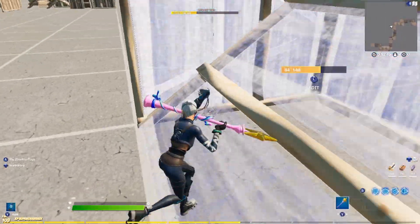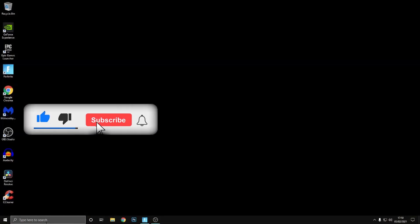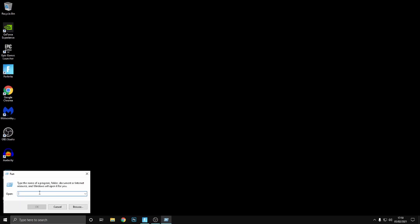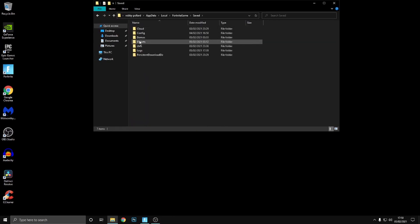So basically, once you're on your Windows home screen, you want to press the Windows key plus R, which will open up the Run dialog. Type in %localappdata% and once you're there, click on FortniteGame, then Saved, then Config, then WindowsClient.